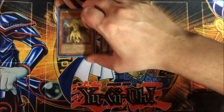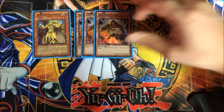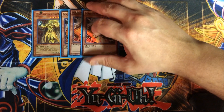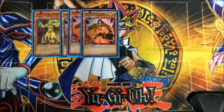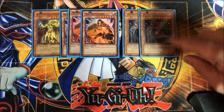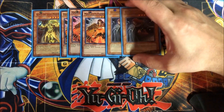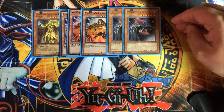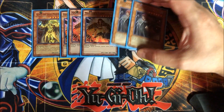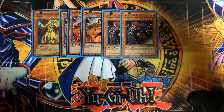I've got some non-Monarchs which are kind of like Monarchs, and that's Majesty's Fiend. He cannot be special summoned, which is fine. Monster effects cannot be activated, so this guy can pretty much shut down your opponent if they rely heavily on monster effects, especially if they don't have any other cards to get rid of a monster. And there are ways to protect him too. I also play Vanity's Fiend. His defense is 1,200, which means he misses some of the attack/defense-based effects in the deck, but he's a one-tribute. This card cannot be special summoned, and while it's on the field, neither player can special summon monsters — so it really helps stop special summon-heavy decks.